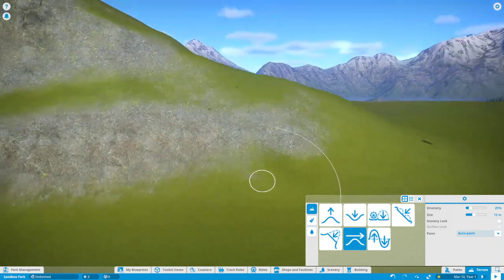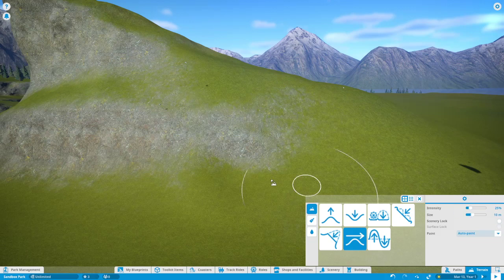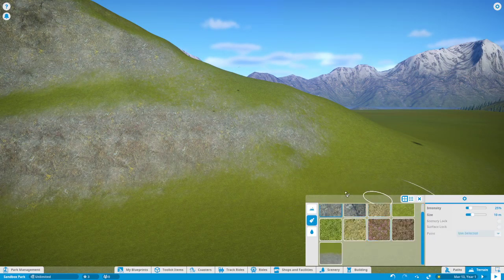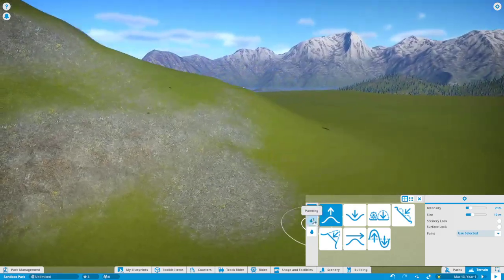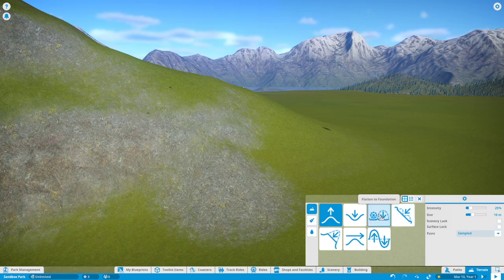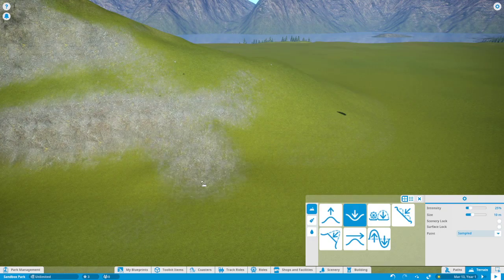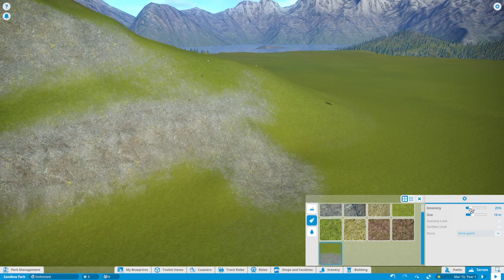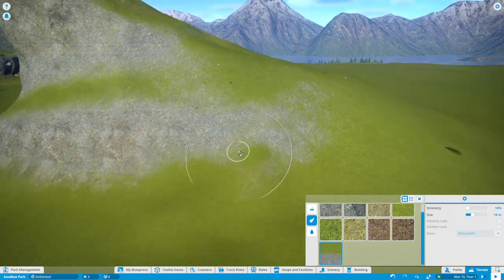Auto-paint will paint everything to the default auto-paint color. Use Selected will paint with whatever you last had selected, making it monochrome. Sampled will take whatever exists and replace it on top of whatever you're doing. If you don't want to change the terrain and just want to paint on top again with auto-paint, it will paint accordingly as if you were terraforming, and you can still paint on top of that afterward.